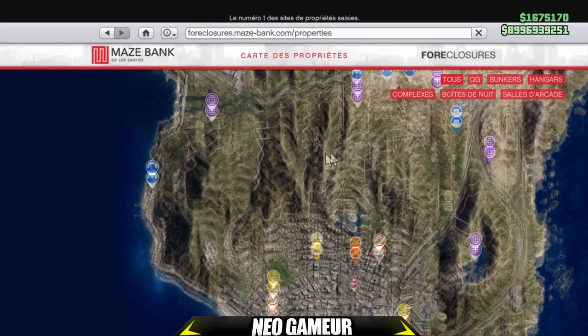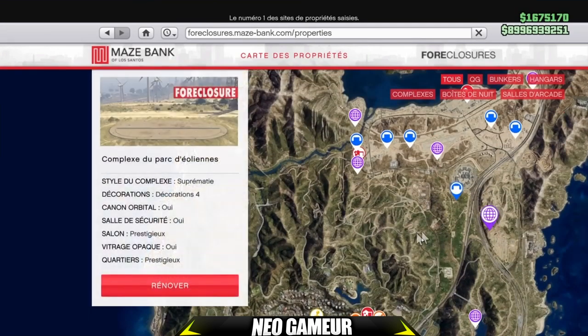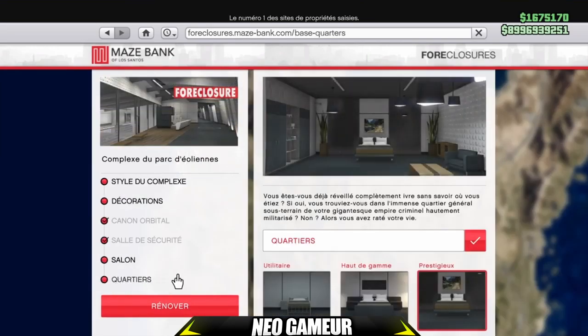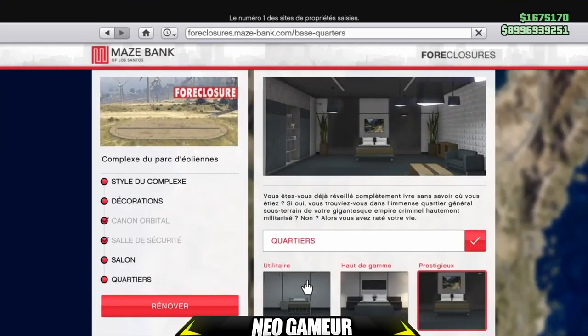Je vous montre ça à l'instant. Je vais dans mon complexe, je vais rénover et regarder. Vous devez posséder les quartiers — sur le quartier utilitaire, haut de gamme, prestigieux, ça n'a aucune importance du moment que vous en avez un. C'est pour pouvoir avoir le lit et vous installer dedans. C'est très important, sinon vous ne pourrez pas réussir le glitch.